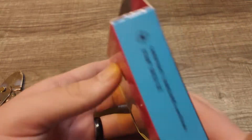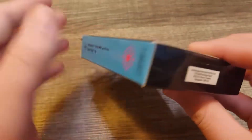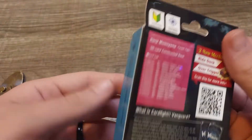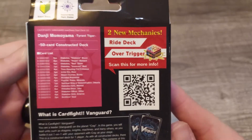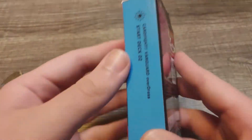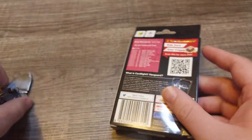So this is the front cover, you got your sides — I always do it the wrong way first — and then the back, nothing really special. There's a QR code if you guys want to scan that and find out the rules, and the trigger mechanics. Pretty much nothing really new from the last one.